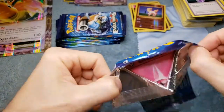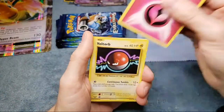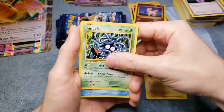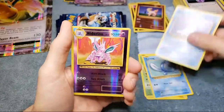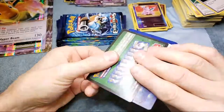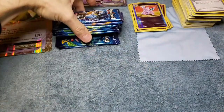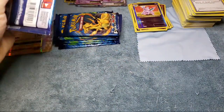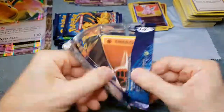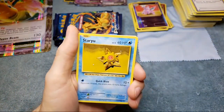We got a Mewtwo - nice, a regular EX card! White code. The centering looks really good, maybe a little bit left to right. Little spot on the back, not too bad. I don't generally grade the regular EX cards - only the full art ones, or if we get a Mega Charizard or any Charizard card you get pack fresh, it's probably worth grading. If we can actually get one out of here - it's crazy.